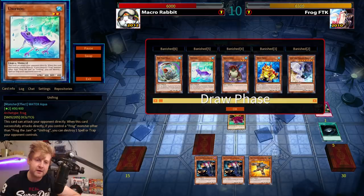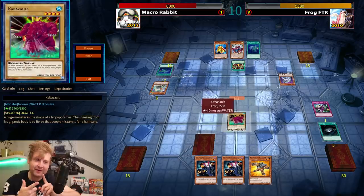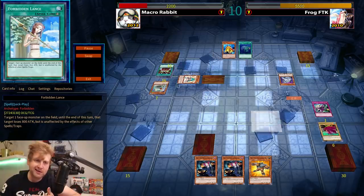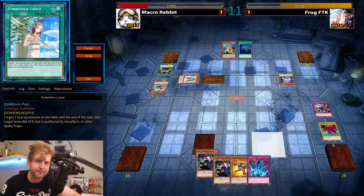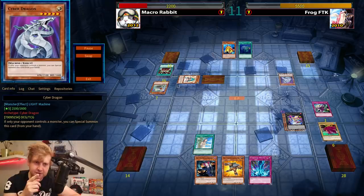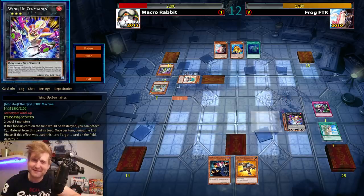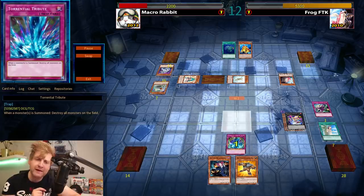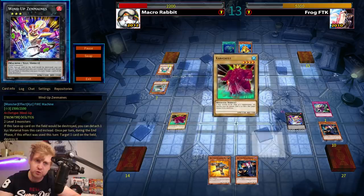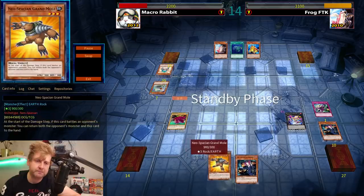I already gave up that duel because of that setup, but there are still outs — like Dark Hole. Moray of Greed draw gets Cyber Dragon and Brain Control was already there. Quick Draw Synchron isn't live because Ronintoadin can't be used as synchro material. I guess the decent play is tribute-setting Quick Draw. I can't put Cyber Dragon in defense because Chimeratech Overdragon is in their extra deck.